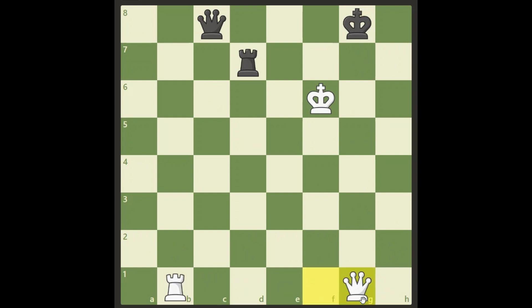The only possible move left that checks and keeps the initiative is the key move: queen g1 check. So what can black do now? He has three options. He can put his rook in between, in which case we take it with checkmate. So that's not good.